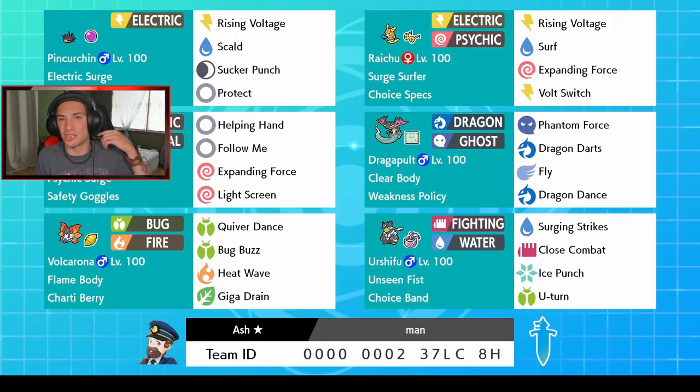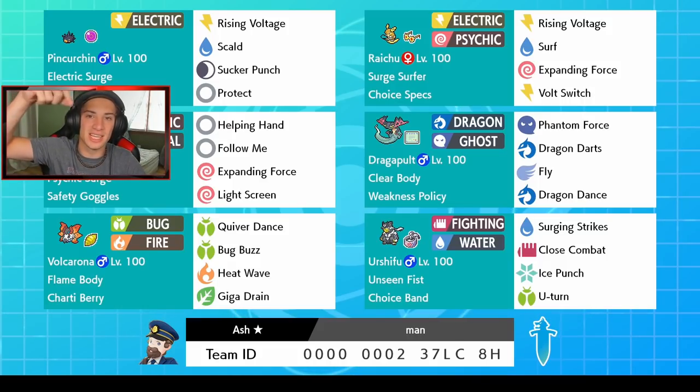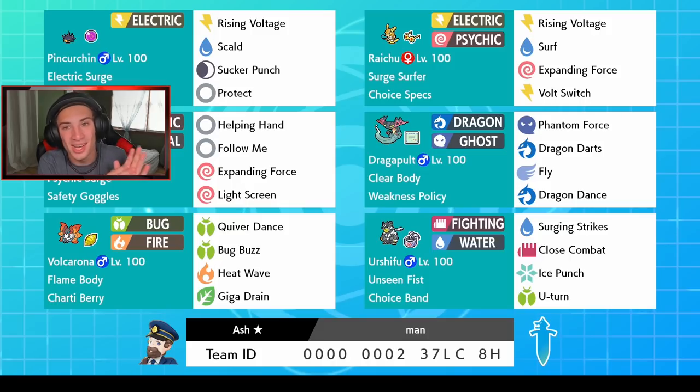We also got Dragapult with Phantom Force, Dragon Darts, Fly, and Dragon Dance — Weakness Policy and Clear Body. Volcarona is another new DLC Pokemon I've been loving: Quiver Dance, Bug Buzz, Heat Wave, and Giga Drain. If you set up that Quiver Dance you can just roll out and do absolute work. It has a Chasty Berry so it doesn't get one-tapped by Rock moves. In the final spot we got Urshifu with Surging Strikes, Close Combat, Ice Punch, and U-Turn — Choice Band.